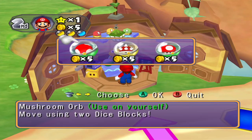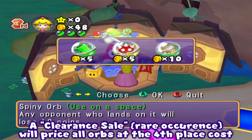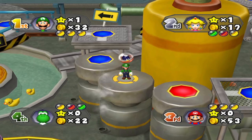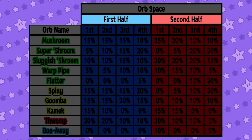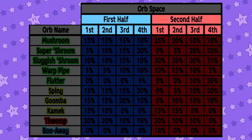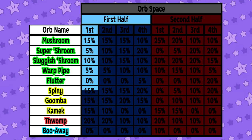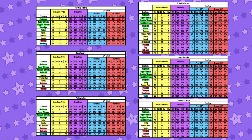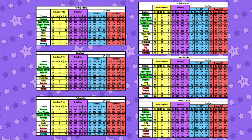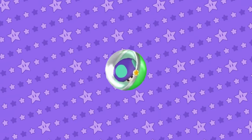This would be the end of the item table explanation if we were just talking about the item shop, but this title introduced orb spaces, which grant any player that passes over one a free orb. The orb you receive from one of these spaces is dependent upon what turn the game is on and your current placing. Keep in mind that this is just one of six item tables — a lot of the numbers are different when you look between them, and you've also got to keep track of both the item shop and the orb space's probabilities. The Cursed Mushroom Orb won't be discussed since it doesn't appear in party mode.